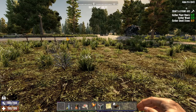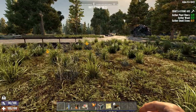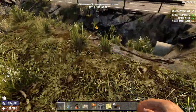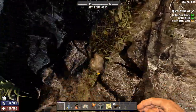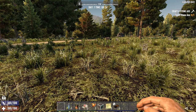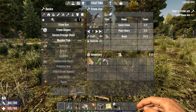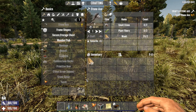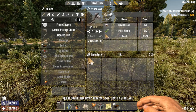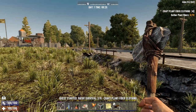Once you have gathered enough wood, we can start looking at some small stone. What I normally do is I first go and gather my first two small stones and then craft my stone axe. So hit tab, click on the stone axe and click craft. Once you have your stone axe, put it into your hotbar so that you can now start using it.